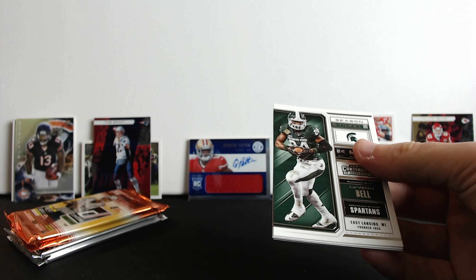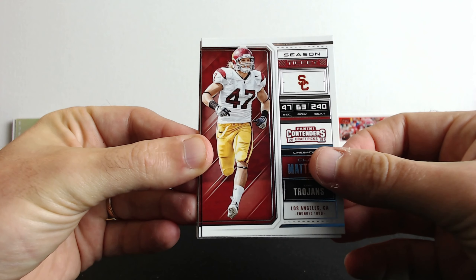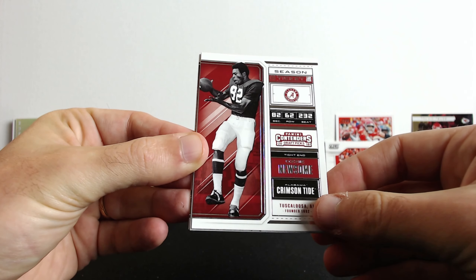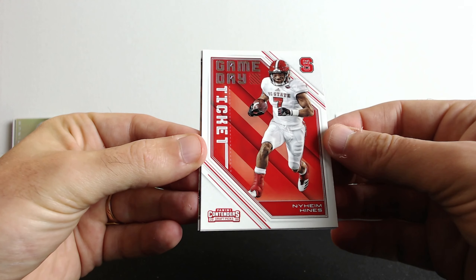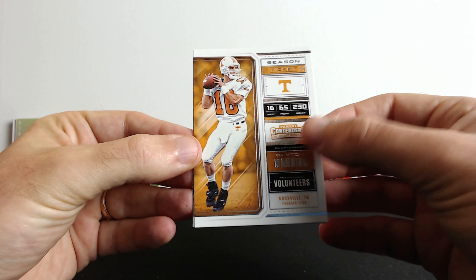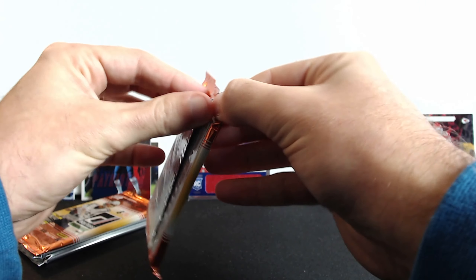Now Panini Contenders Draft Picks - six cards in here. Let's see what's hiding here. Clay Matthews, Newsome, and what is this - Game Day Ticket, Peyton Manning, Drew Brees. Nothing crazy.